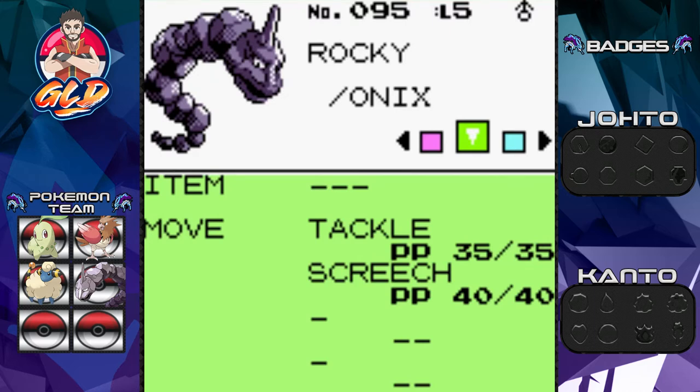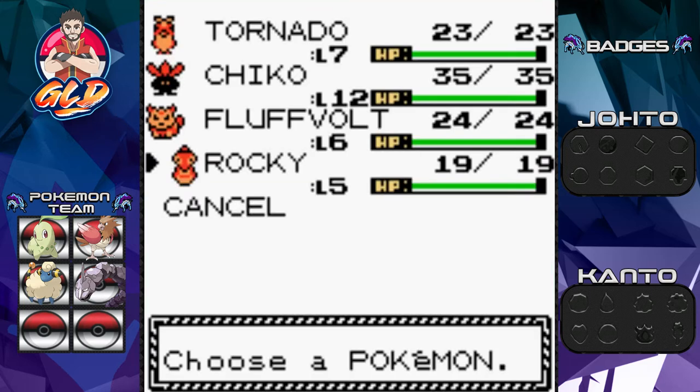We also managed to get the Metal Coat from Pokemon Gold via our trade with Formerreap. Some of you are wondering why we didn't trade Rocky to become a Steelix — we're waiting on something, trust me, I'm being strategic. One big thing to keep in mind when you trade pokemon: if you go beyond level 10 or 15 early on with no badges, they won't listen to you.